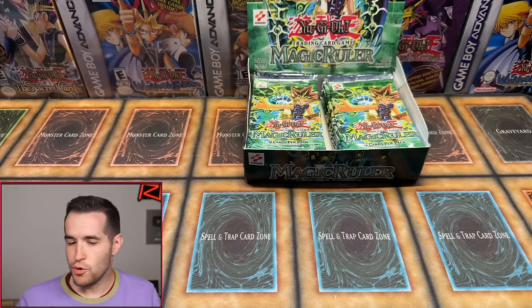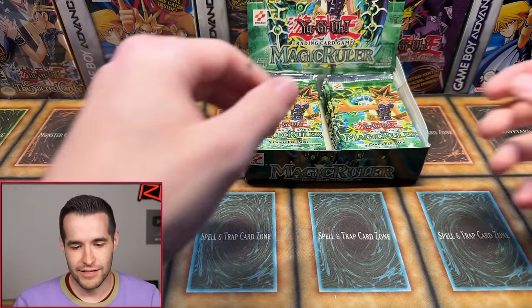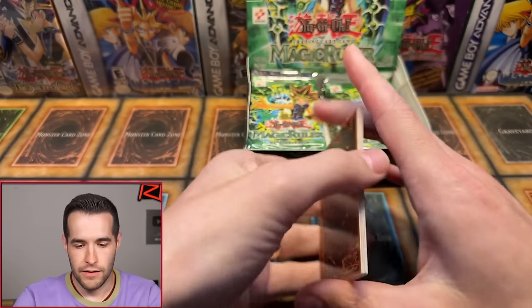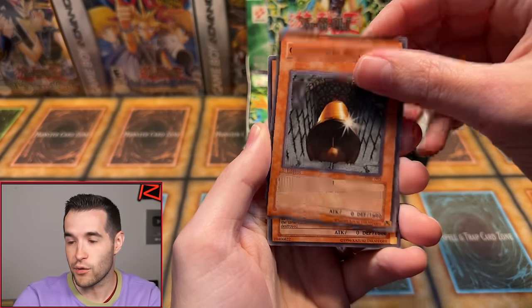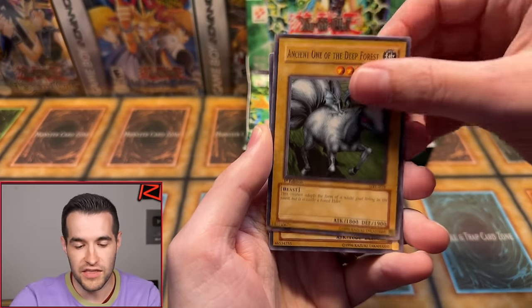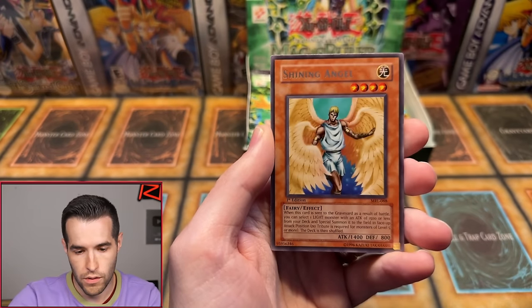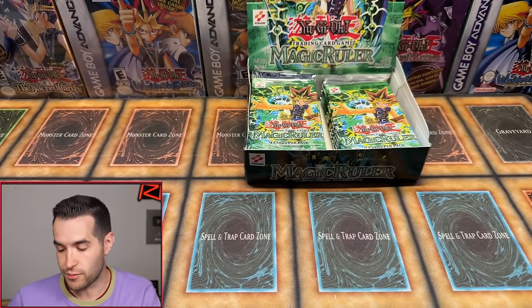Perminator, you pick — I'm going to go right. Upstart Goblin — great start, really good common. We have Ceremonial Bell, Kotodama, Octoburser, Red Archery Girl, Malevolent Nuzzler, Ancient One of the Deep Forest, Firecracker — can we get our third foil? Shining Angel. Another rare — so you're on a rare streak right now. Perminator, thank you for picking that up. If you don't get a foil in the box break, you will get a couple of extra things — whether it be cards or a couple packs. Thank you guys for being here and supporting either way.